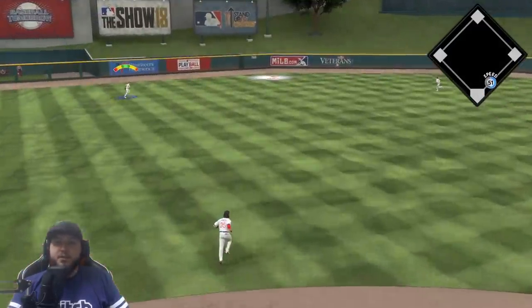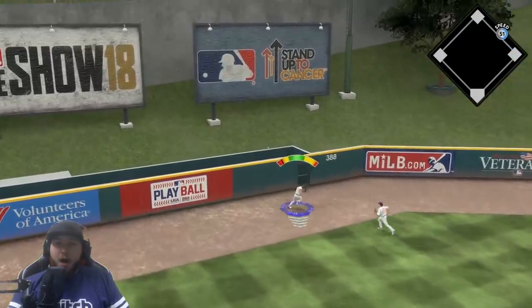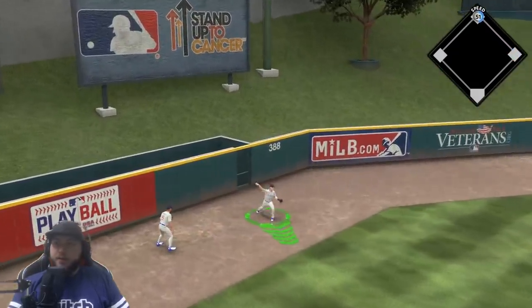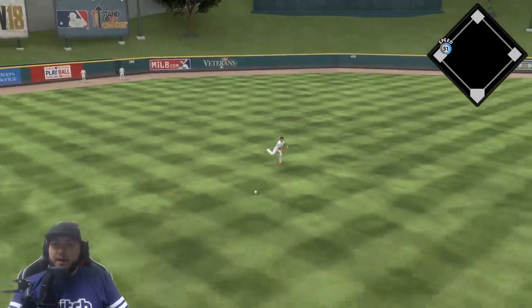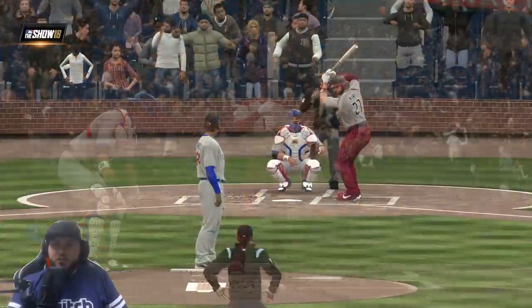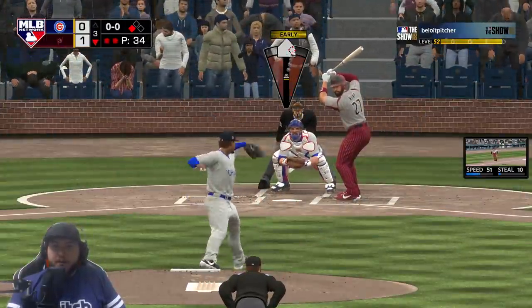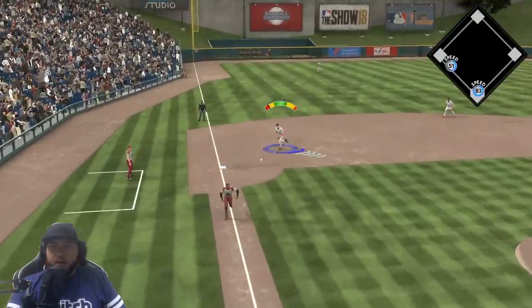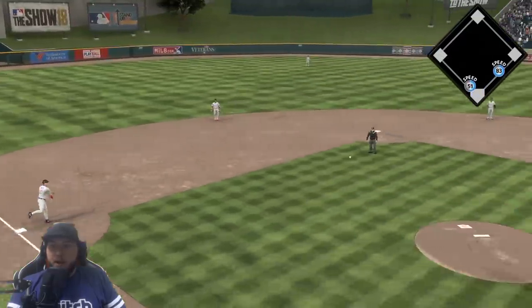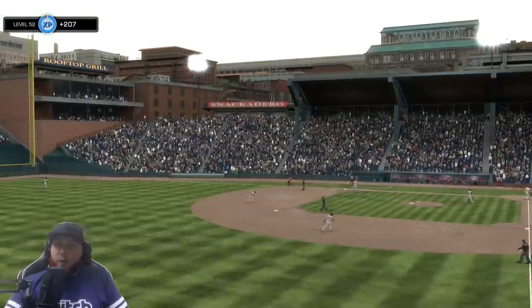He pops this one up — Albert can't get there with 51 speed. Crawford comes in and gets a triple. Matt Kemp destroyed me there. Chipper has to make the play and we get out of it — no run scored again. We're still down one run.